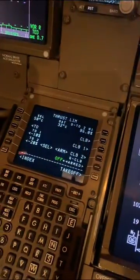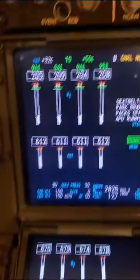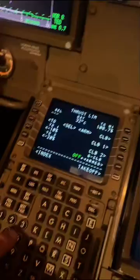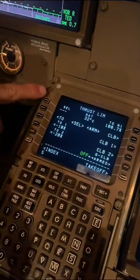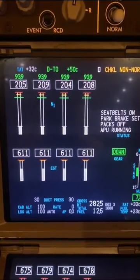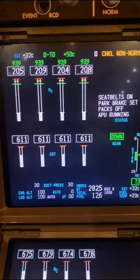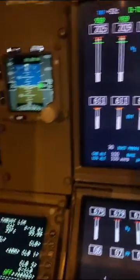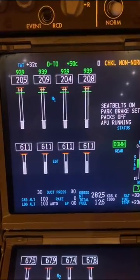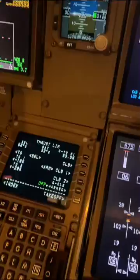Let's go back to max TO — it should go back to our 100.7, there it is. Now let's put an assumed temperature of 50 degrees on that as well, and that will drop the N1 to 93.9. We're making the engines believe they're operating in an environment of 50 degrees, so instead of 100.7 it gives you 93.9, for the reasons I've explained before.